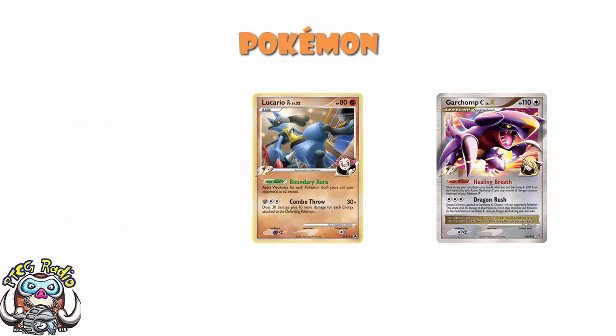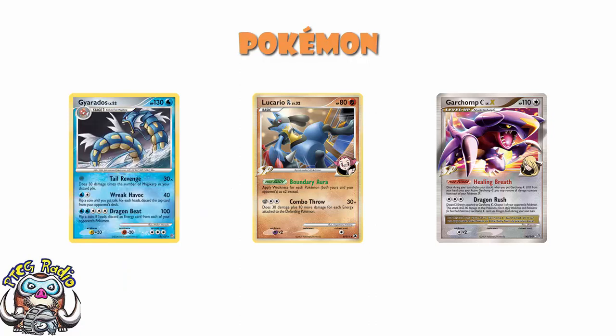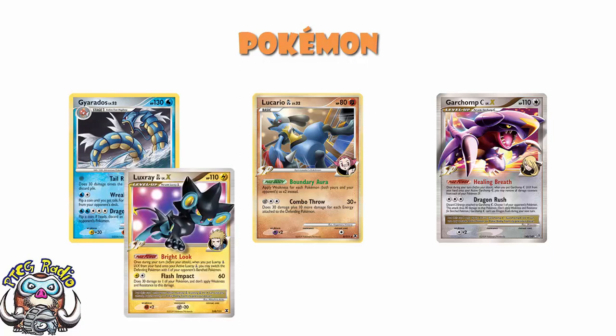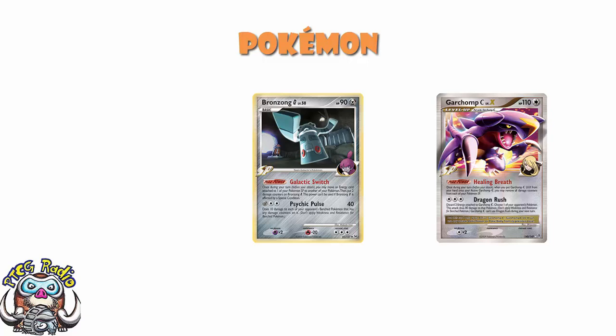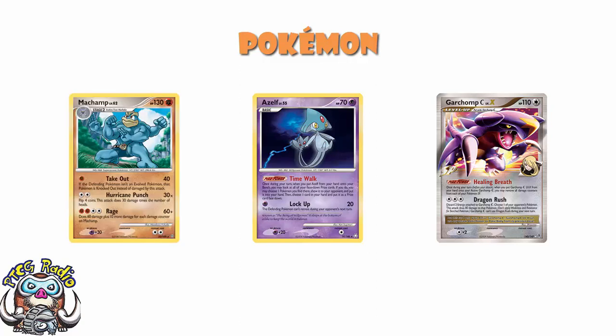We see one Lucario GL, and the reason is very simply to make all of your weakness times two — because weakness wasn't times two back then. Stuff like Machamp, you really needed a times-two weakness so you could get rid of it with Uxie. Stuff like Gyarados, you really needed a times-two weakness so you could get rid of it with Luxray. Lucario came in and did just that. We see one Bronzong G, which allows you to move an energy from one of your SP Pokemon to another. You could move it from an SP to a non-SP, but not from a non-SP. You put two damage counters on, but Garchomp is going to heal you right up.